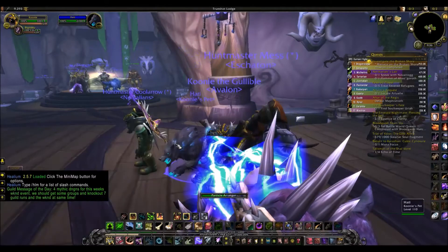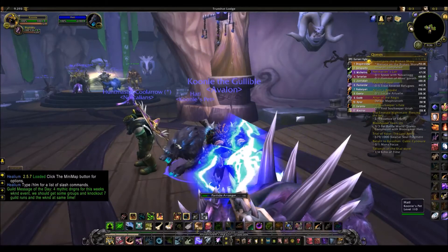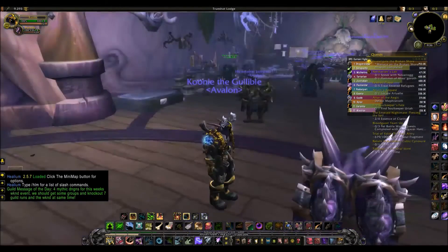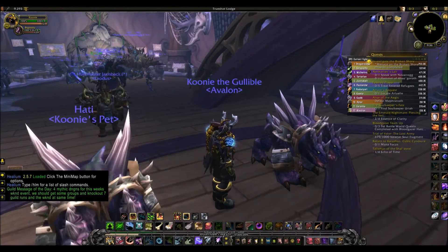Basically, when you have Hattie and you use the Essence Swapper and change the appearance to the look of another one of your pets, there really is no way to put it back — but wait, there is.